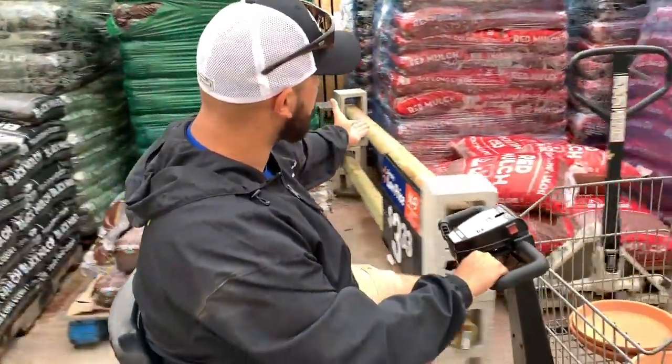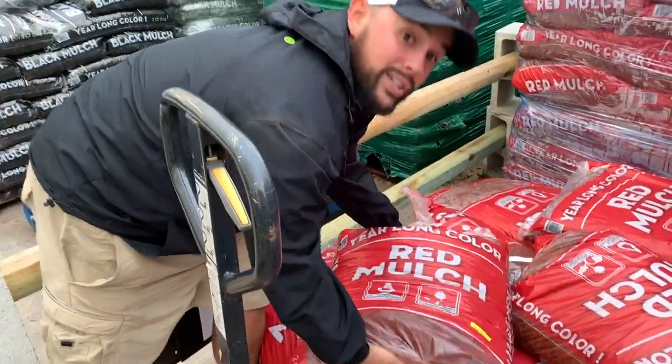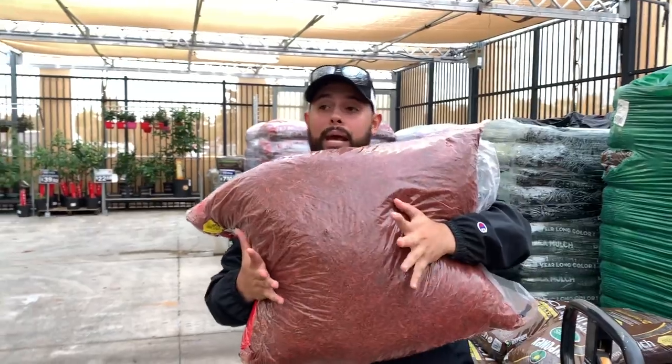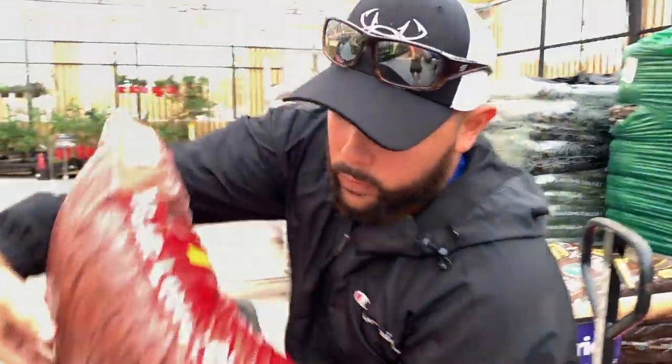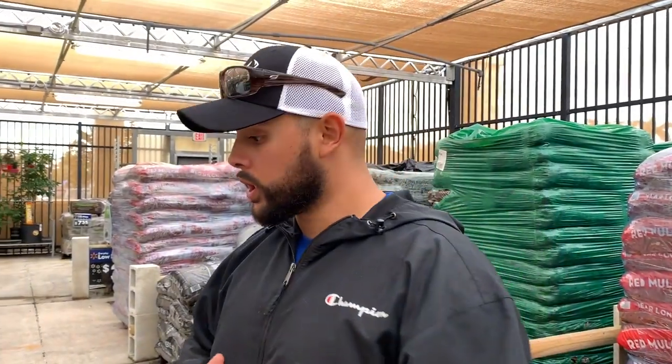They don't have pool filter sand, but while we're here might as well choose something. They have red mulch which is very good — it retains moisture, which I want since they like a humid environment. But they're air breathers so they need to stay kind of dry too. So now we have the bins, the watering holes, and the substrate — that's just about everything they need. I'm going to be personally feeding them specific foods, so it's time to head home and finally build our terrarium.